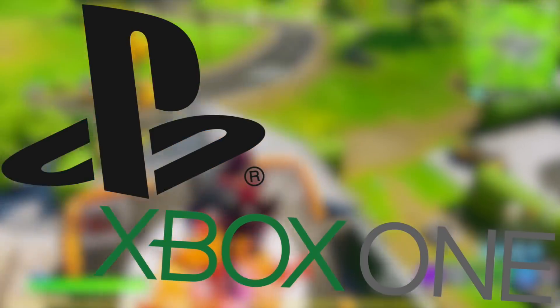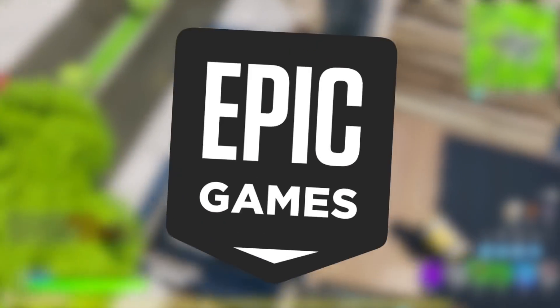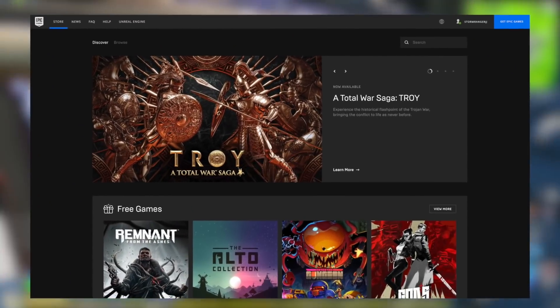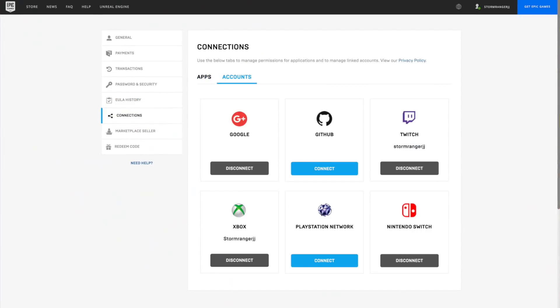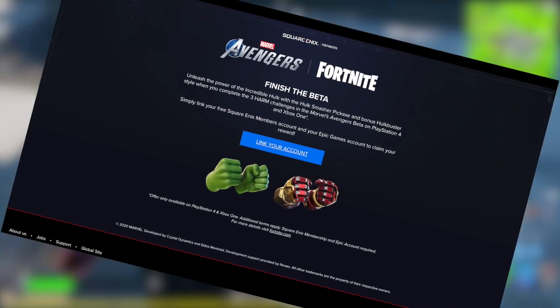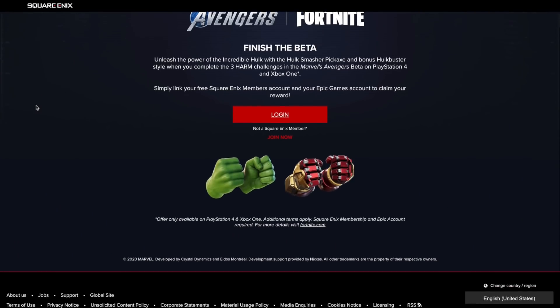For those of you who do own a PS4 or an Xbox One and are dedicated to getting this harvesting tool for free, you're going to need to make sure that your PS4 or Xbox One account is actually linked to your Epic account, if it isn't already. This can easily be done over on the official Epic Games website, under Account, then Connections, and then Accounts. Once you have your accounts linked, you'll need to head over to the Square Enix members website — I'll obviously have a link to them in the description down below.